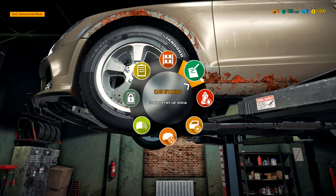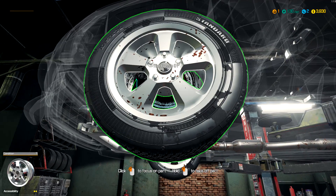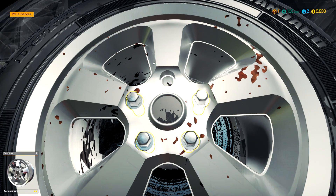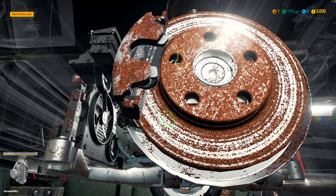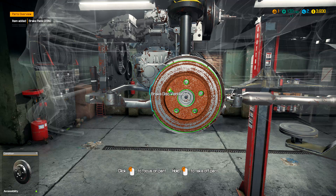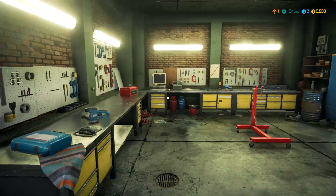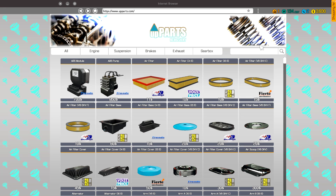What we need exactly is brake pads, brake disc, and calipers. Okay, I believe this is all. Go ahead and buy everything — I guess buy two of everything. Let's go to the main part shop and just type in 'brake'.